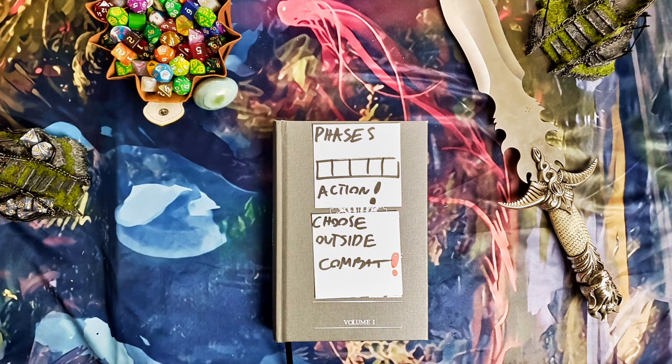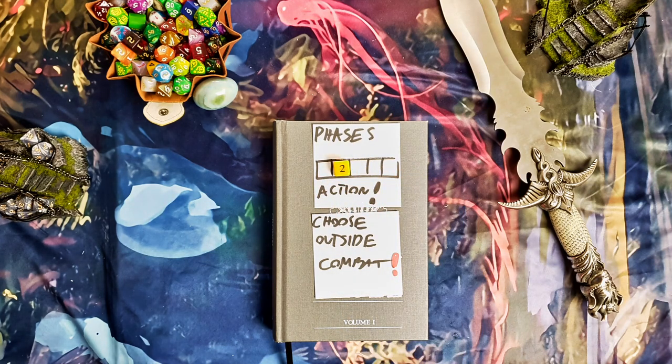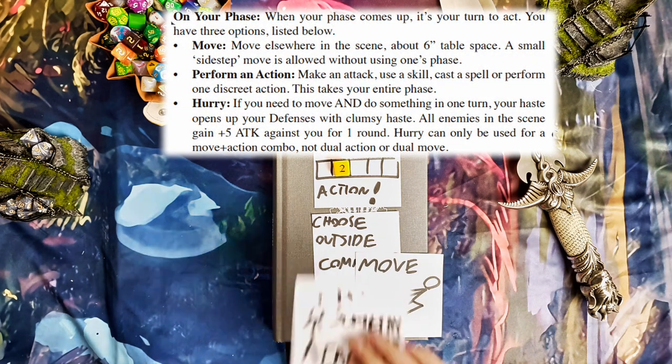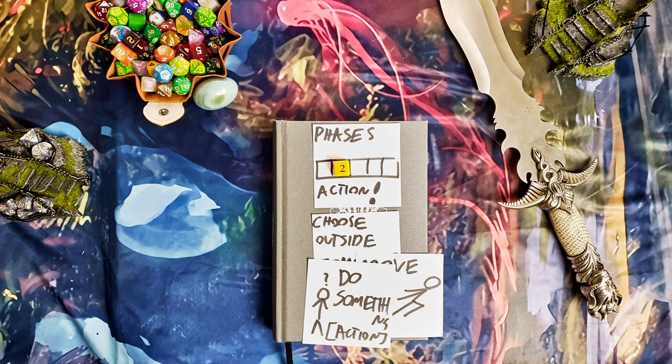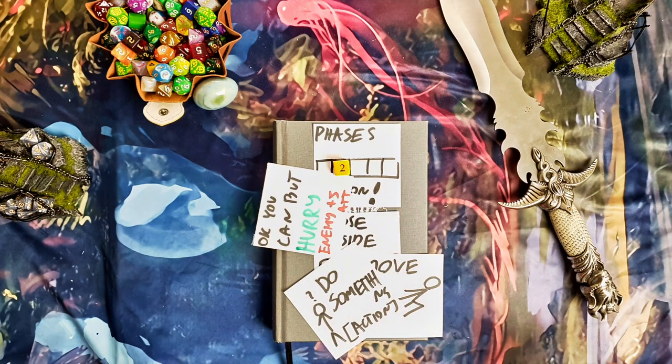Let's say you will play in phase two — you will label phase two as the phase you act in. What can you do in a phase? Well, you can certainly move. Also, if you're not moving, you can do something interesting, maybe an action. You might think: why can't I do both? Well, you kind of can — it's called a hurry.